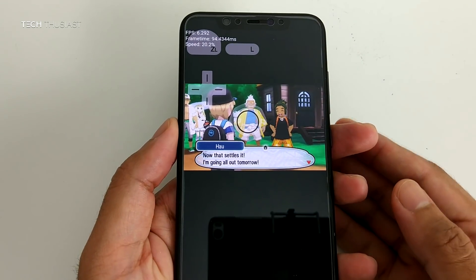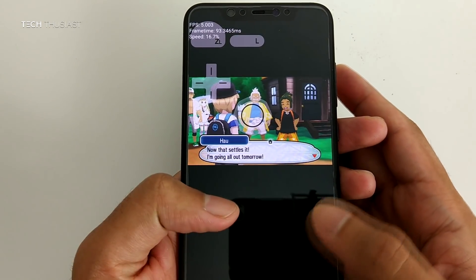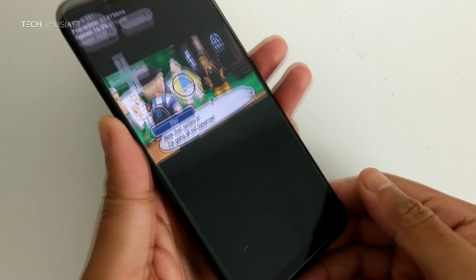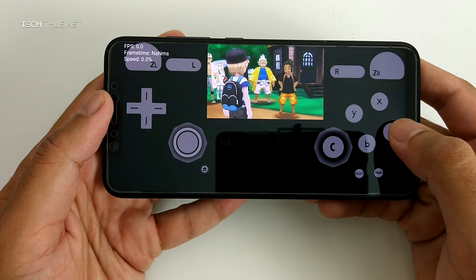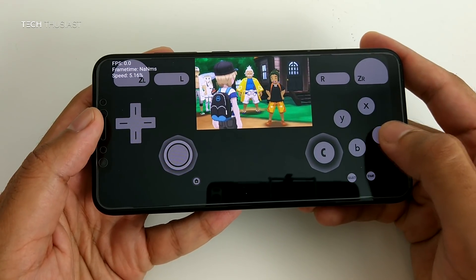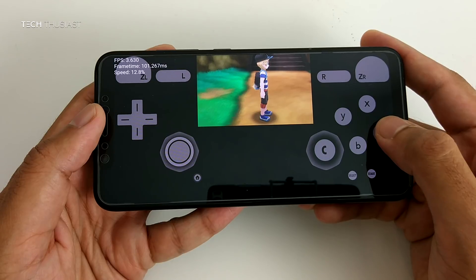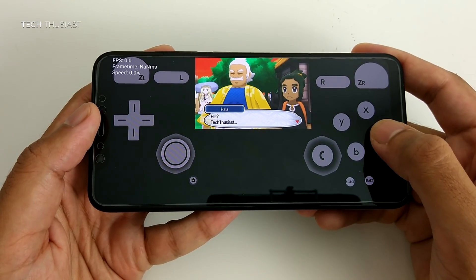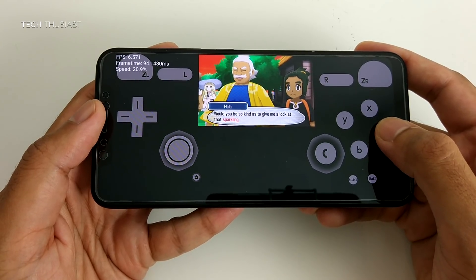It's not on portrait mode, which would obviously be the best way to play — you can have all your controls there — but it might be very tight and cluttered, that's why I had it in landscape. Looks like there's going to be a lot of chatting now, but it's about 5 to 6 frames for the whole game, so I wouldn't really call it playable.